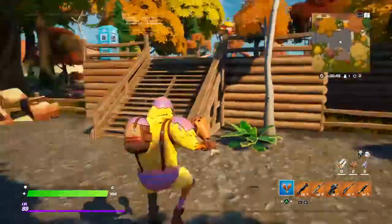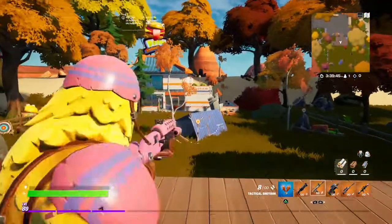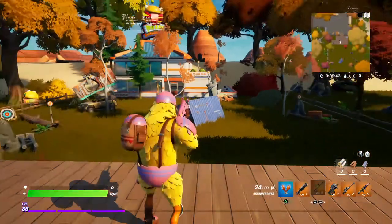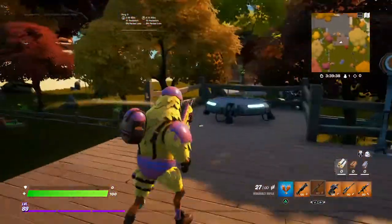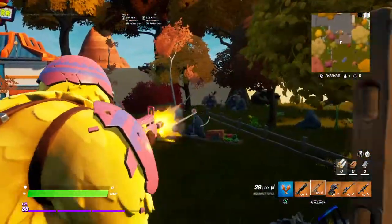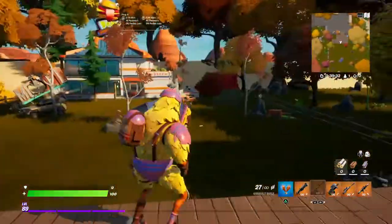I have the Cluck Skin with the Hatch Pack Backbling, the Drummy's Pickaxe, and the Clucking Mad Wraps. He has a glider as well, which has edit styles. The pickaxes don't have edit styles. The skin, backbling, and glider do.